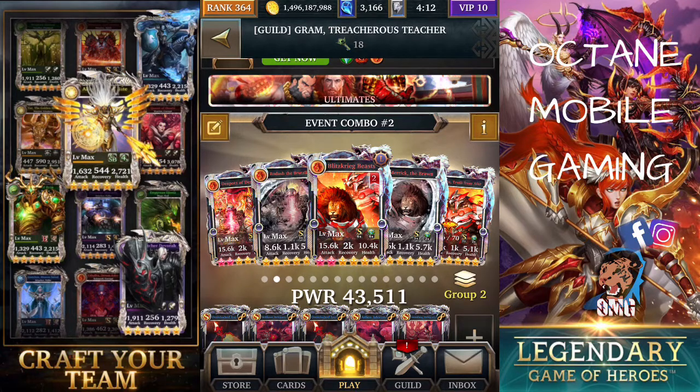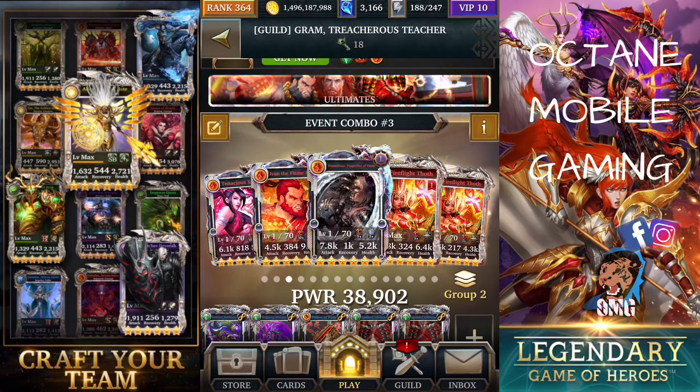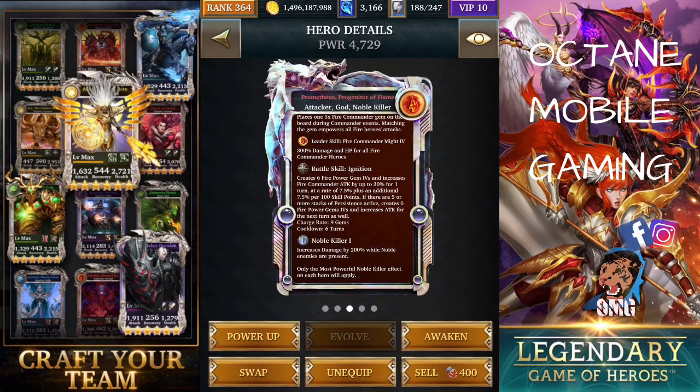This deck will finish the event and complete the collection, but it's not going to place first in King's League, Emperor League — we're not even going to talk about Legend League. This deck is primarily to enable you to complete the collection and do quite well on the solo leaderboard depending on which league you're in. The third combination is not really powerful but it's quite unique and it works. What you need for this deck to work is a card that produces a minimum of three to four power gem fours — this one produces six.